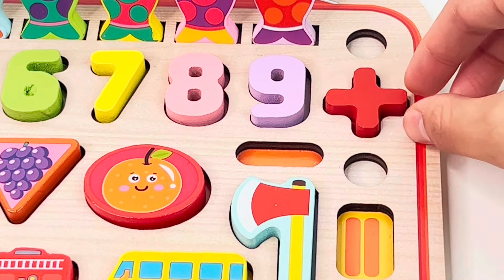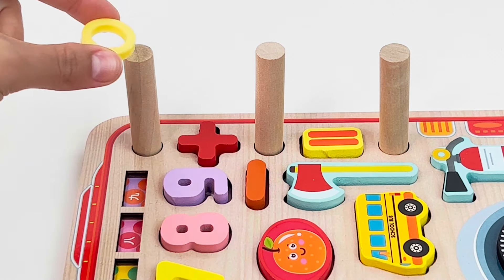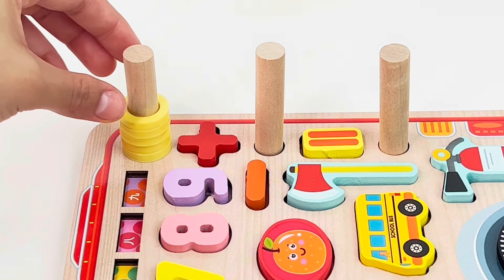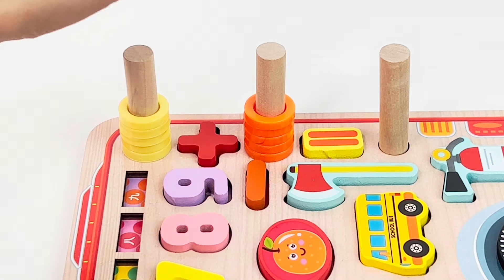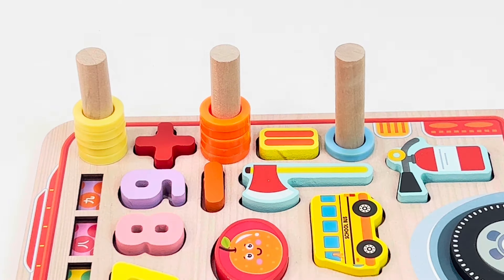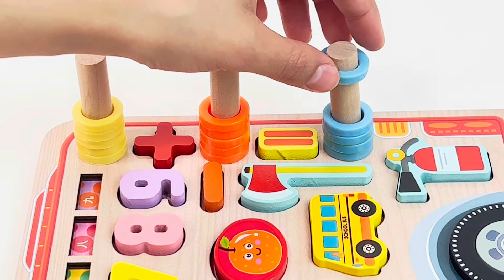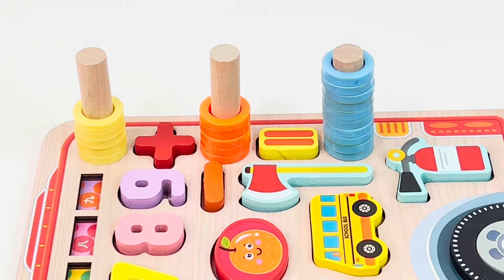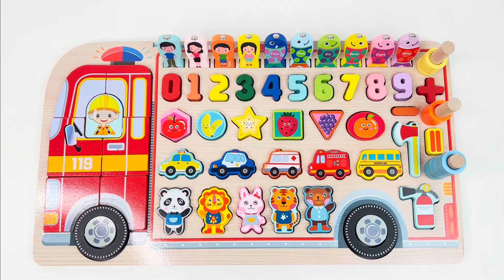This is the plus sign, minus, equal sign. Let's do some addition! One, two, three, four, five — plus — one, two, three, four, five — equals — one, two, three, four, five, six, seven, eight, nine, and ten! Perfect, great job, we did it! See you next time, bye bye!